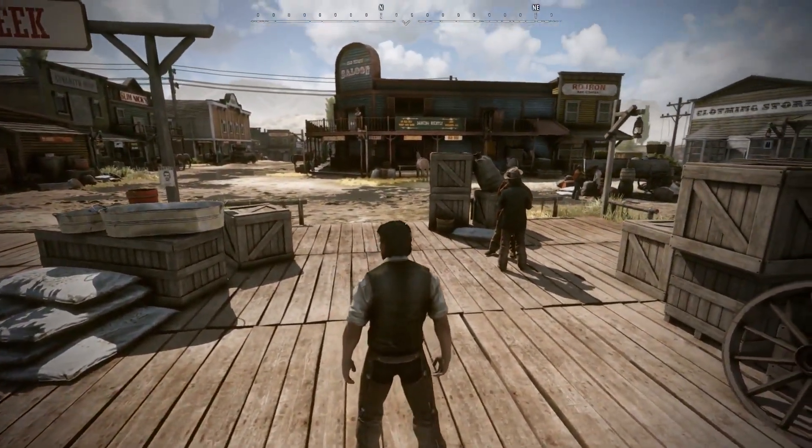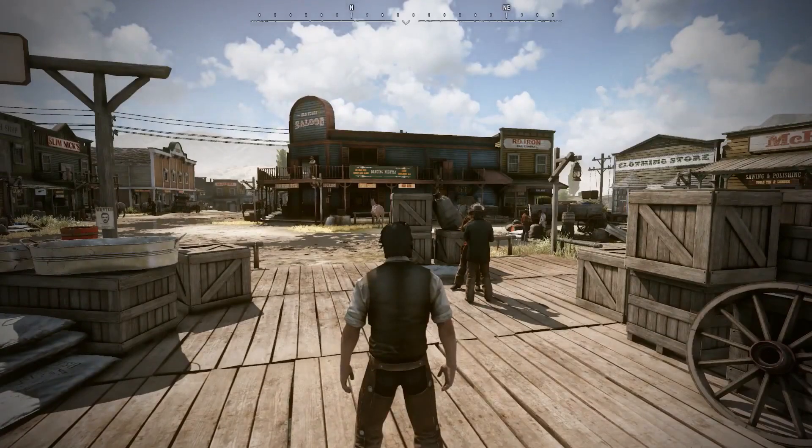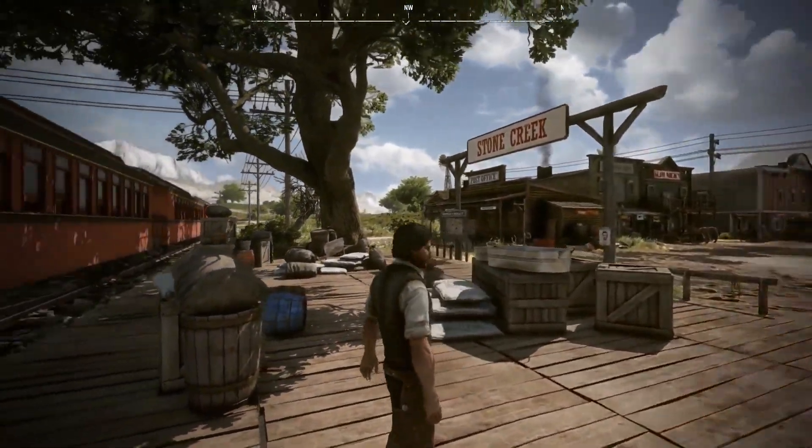Look around, then move around and start exploring. You'll never get lost in the world, because with the press of a hotkey, interactable locations highlight in the viewport. Here we'll see a clothing store, bank, gunsmith, saloon, and a newspaper bulletin board.